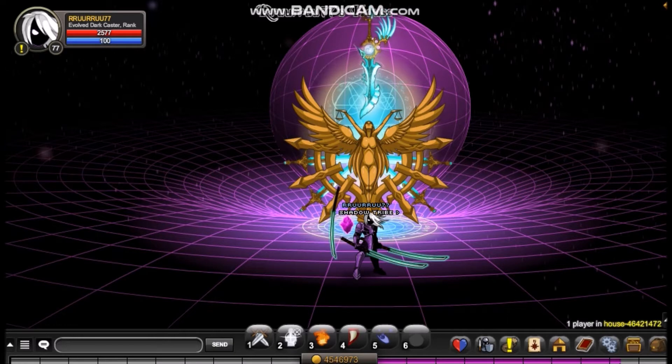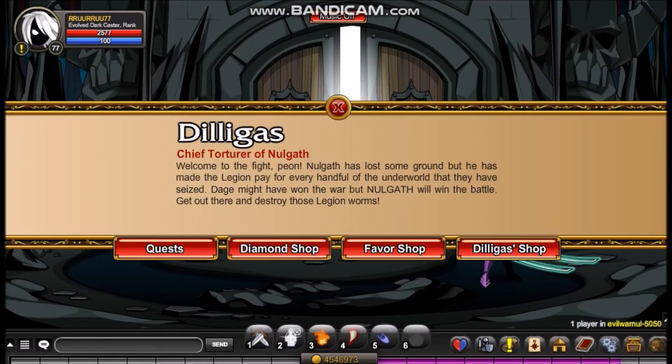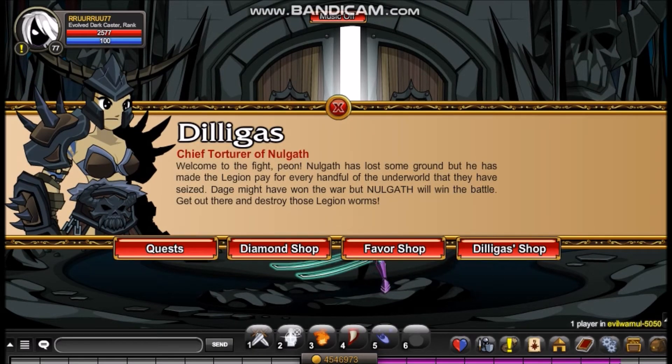So let's get started. To get this pet, you want to go slash join EvilWare Null. Once you are at EvilWare Null, you can then turn to DillyGass, press on the favor shop, then go to the pet section, and you'll actually see the pet - or two pets actually.